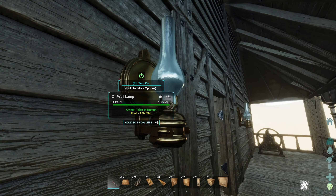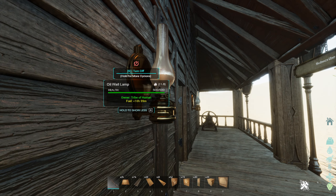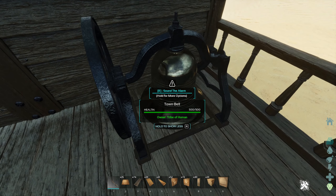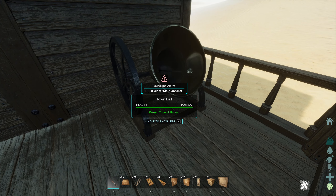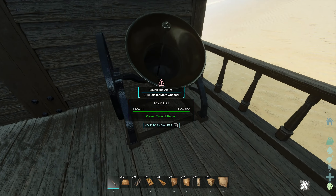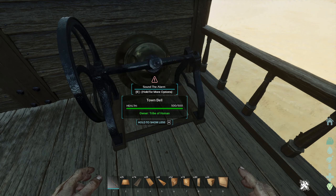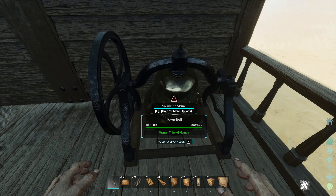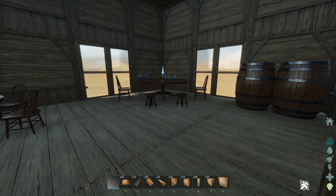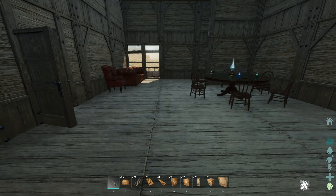There are also some cool oil wall lamps that look very nice — not super bright during the day but definitely a fancy addition. We've also got the town bell, which you can sound an alarm with. It's quite loud, but this could be a really cool thing for PvP. I feel like it could be utilized somehow even though I don't do much PvP myself.